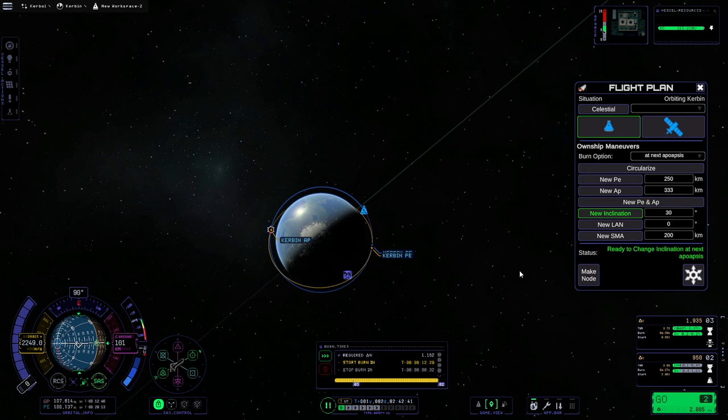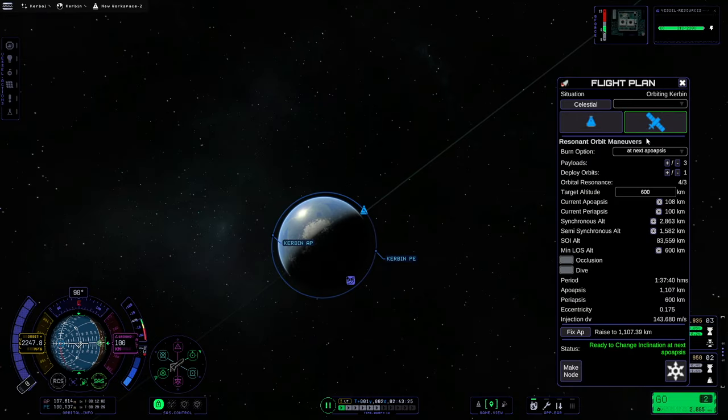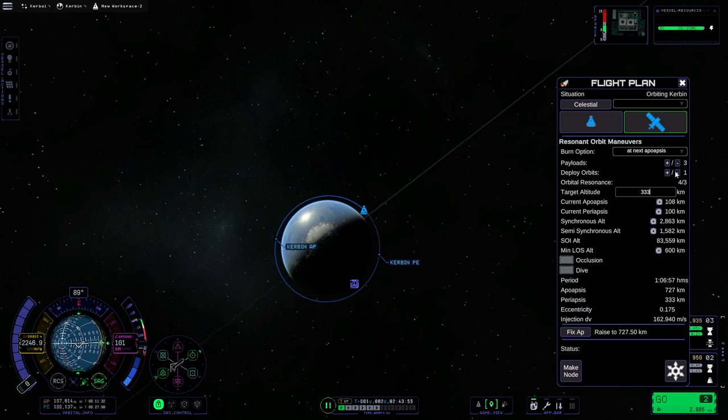In the same manner, you can take the guesswork out of setting your inclination angle. We can also plan some resonant orbits. Don't quote me on this — this is my first time using this part, and I have only tested this once. Let's say you want to place three satellites evenly spaced into an orbit of 333 kilometers. We are going to set our target altitude to the altitude we want to go to — in this case, 333. And then we are just going to set our deployment orbits and payloads to say how many satellites and how many orbits in between each deployment.